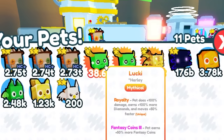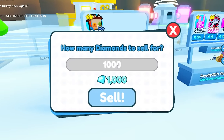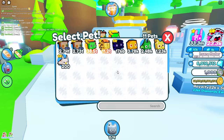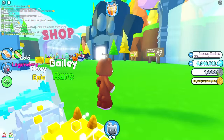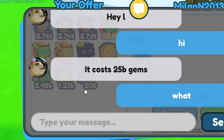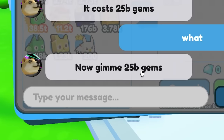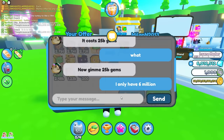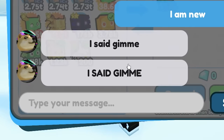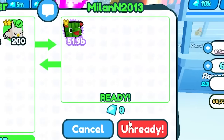I can also sell these mythical lucky pets. I'm gonna sell them for 10 million because lots of people are selling for more and I want to move them fast. Someone sends me a trade request - they want 25 billion gems for their pet! I only have six million, I'm new. But wait - if I offer my pets in exchange, I could probably sell what they give me for a billion gems. I offer six million gems and they accept!